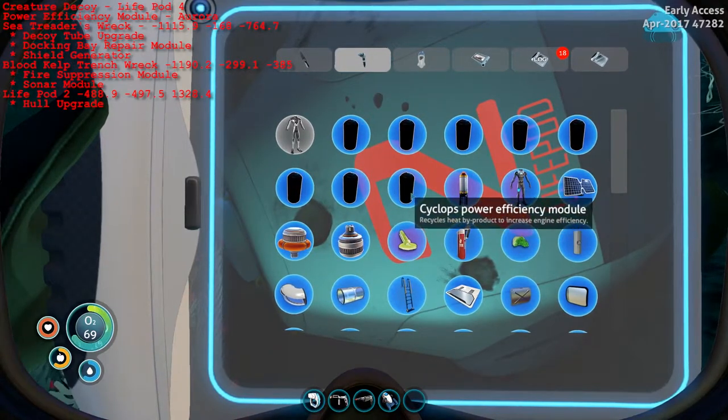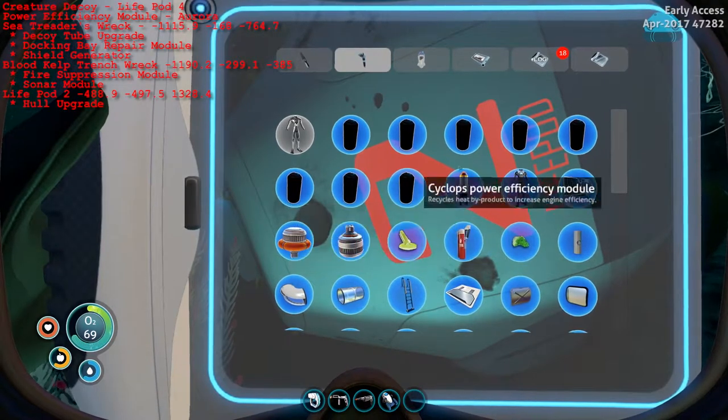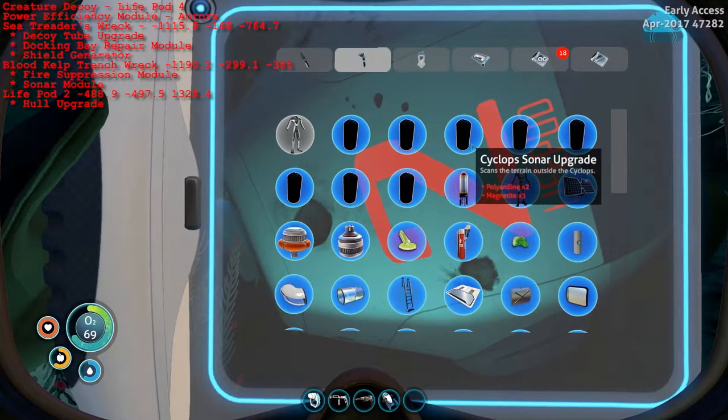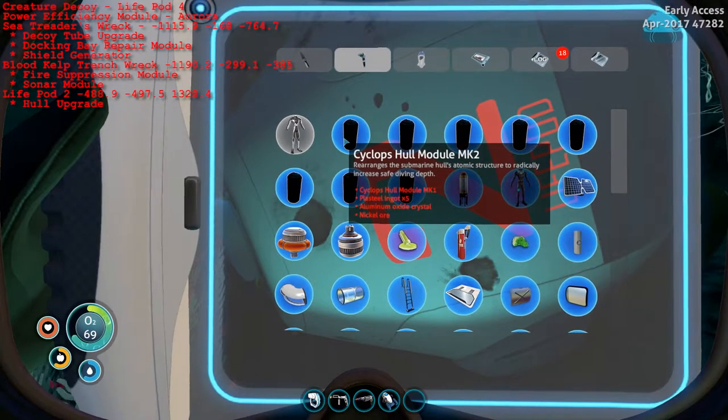So you got the power efficiency module from the Aurora, the Decoy Tube upgrade, the docking bay repair module, the Cyclops shield generator, the Cyclops fire suppression system, the Cyclops sonar upgrade, and Cyclops hull module 1 - which will also unlock a Mark II. So let's go ahead and rank them.